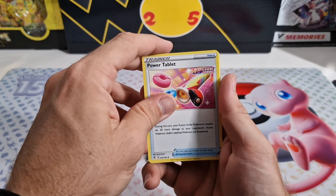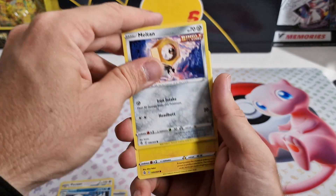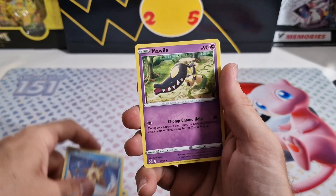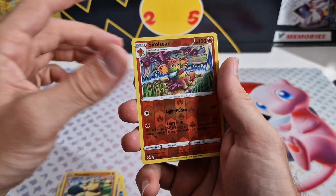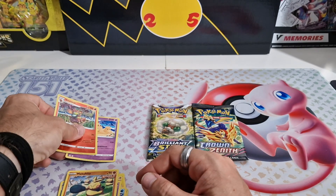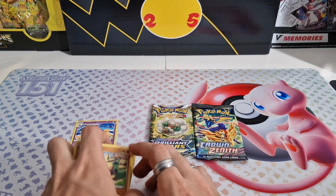We got Persian, Power Tablet, Dharmanitan, Galarian Dharmanitan, Melton, Toxel, Staryu, Mawal, Mokuhita, Reverse Holo Simasir, and the regular rare Palosand. So again, nothing crazy here.